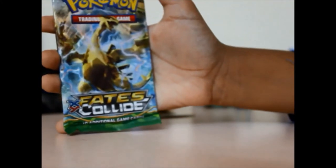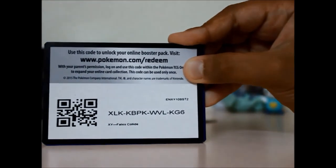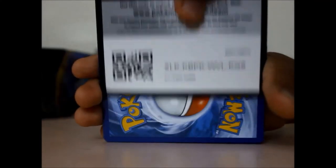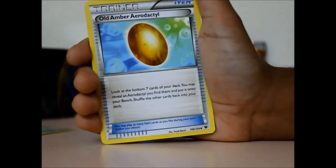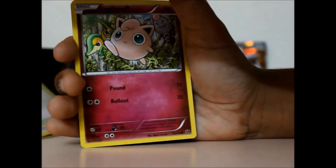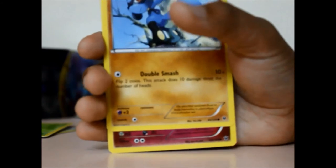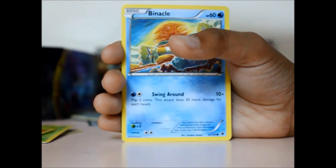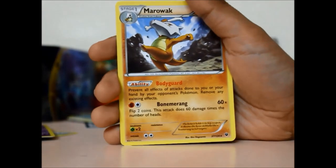Then we have the last pack — it is a Fates Collide pack. This is the code card. We've got Cinccino, Old Amber Aerodactyl, Scorched Earth, Jigglypuff, Deerling, Riolu, Snubbull, Binacle, a Reverse Point, and a Marowak.